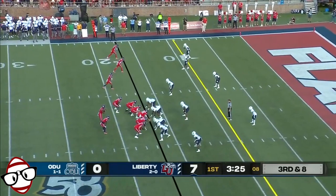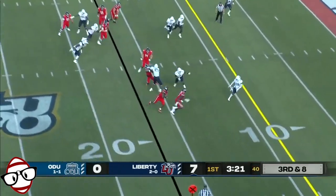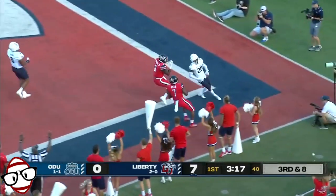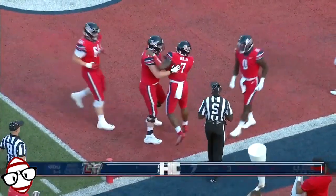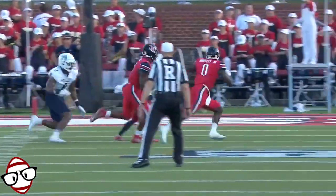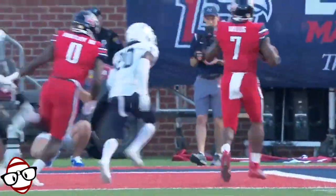Willis hands off, then Willis gonna run it. Looking for a block, now getting outside. He's got some room. Gets the block from Huntley and he strolls in. That was all Malik on that drive and all Malik's legs. Picked up a nice block from his tight end Huntley, and puts Liberty on top 14.